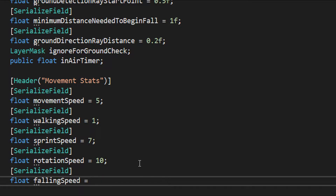Also add `public float inAirTimer`, and lastly under movement stats add a new stat called `fallingSpeed` or `fallSpeed`. I'm going to initialize mine at 45.